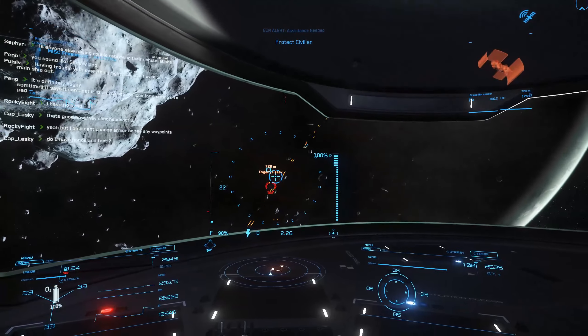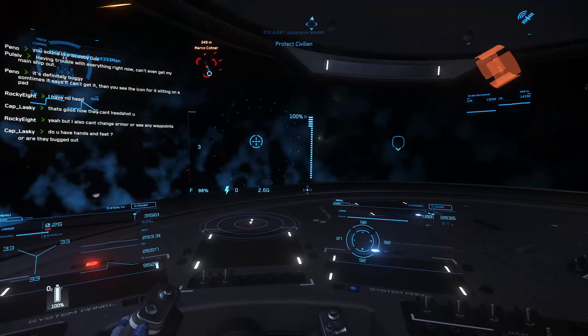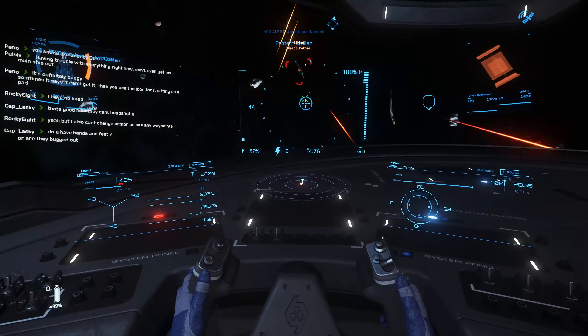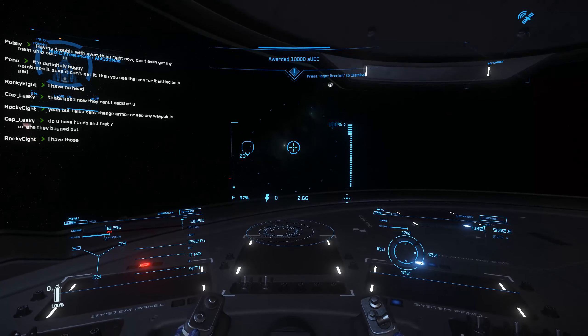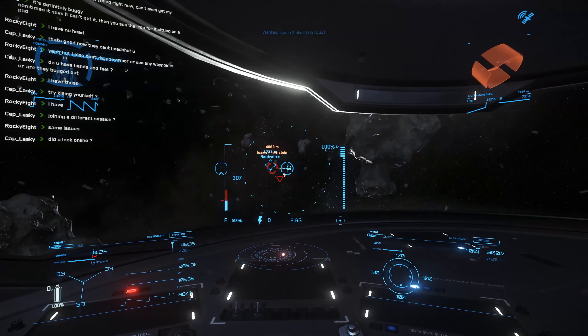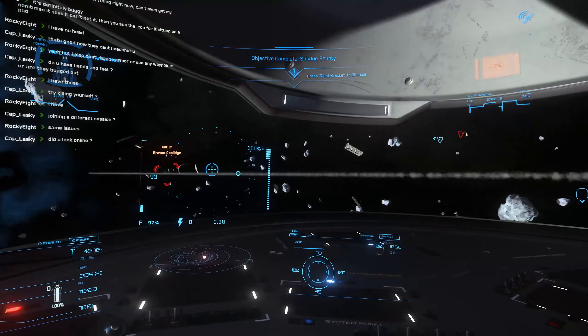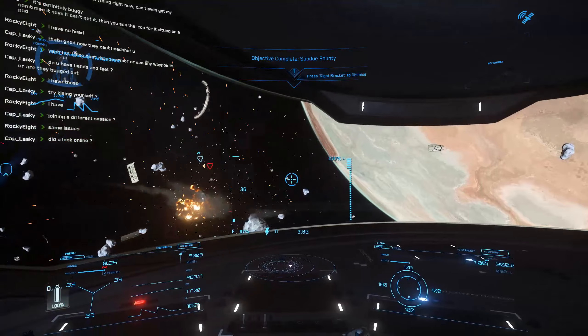With this method you can easily make 80,000 aUEC an hour, and with the Freelancer it's quite easy. Even with the default ballistic setup you don't really run out of ammo that often since they're not gatlings. As you can see in these clips, it makes quick work of the Buccaneers and Mustang Deltas once I start landing a few shots. You can do all the EC and alert missions and crimestat one through three bounties pretty easily, and probably even crimestat four.